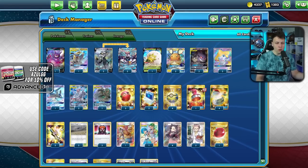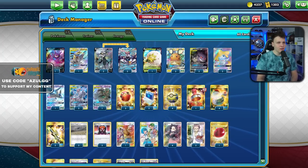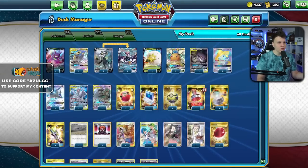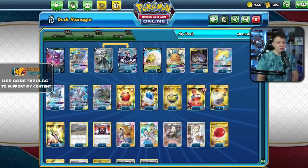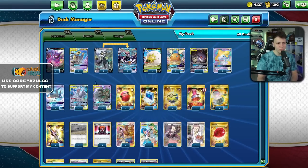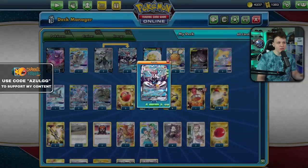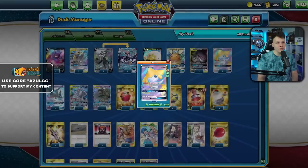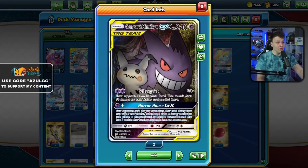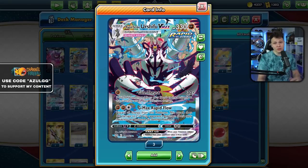We've got the Mewtwo line in here — not a whole ton of options, a few less options than something like the Psychic Mew3 deck. There's no Reshizard, no Vileplume. We've got Gengar and Mimikyu, still got Tina Chomp. With double Gengar and Mimikyu, the main idea behind this build is you probably want to go first, then choose between trying to set up Urshifu first or Mewtwo, and then go for a turn-two House or hit with Urshifu on turn two.